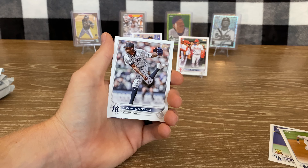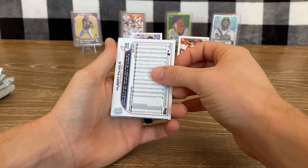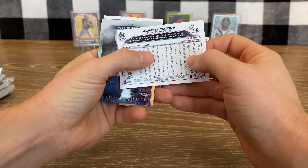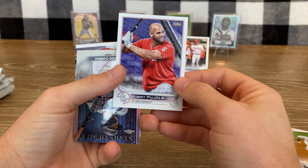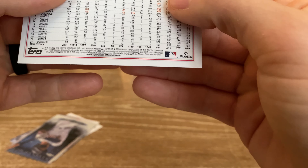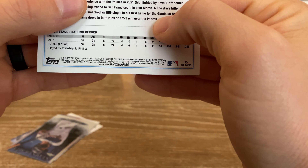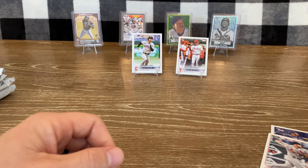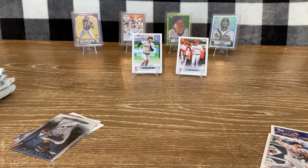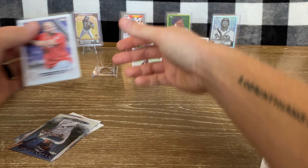Corey Seager, Miguel Castro. Got a backwards card here — probably gonna be a short print. Looks like we got a short print of Albert Pujols. Nice hit there — number 59, I don't think that's a base. Nope, doesn't look like a base. So how about that — very nice. Let's get that sleeved up and on the stand. That's a very nice hit.